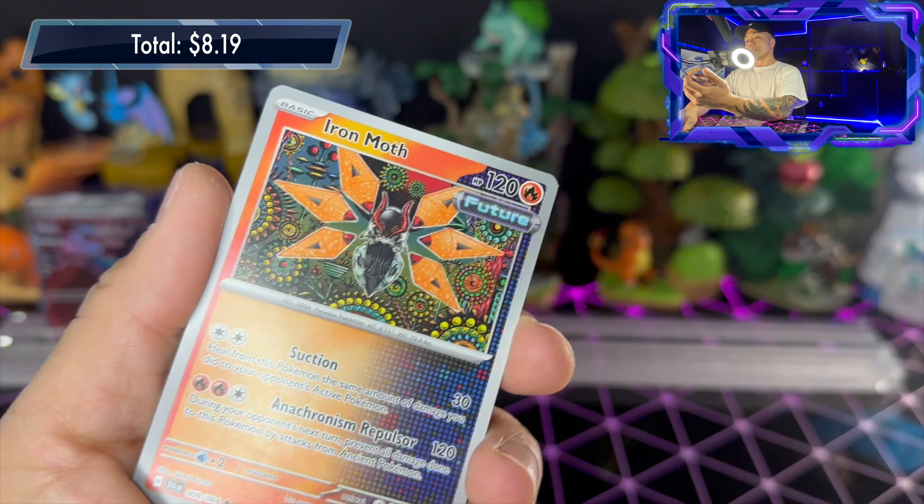Pack two: dark energy, Horsea, Duskclops, Bewear, Sneasel, Eevee, tall Hypno, Weavile, reverse hollow top of Bullet, reverse hollow, and Dustnoir hollow rare — very playable card. Pack three: dark energy, Horsea, Sneasel, Eevee, Power Glass, Genesect — Bewear illustration rare and a Topabu hollow rare. Bewear looks like a giant teddy bear, 130 HP, Power Charger attack, 130 damage, three retreat costs. Really nice card, first time we've seen this on the channel!